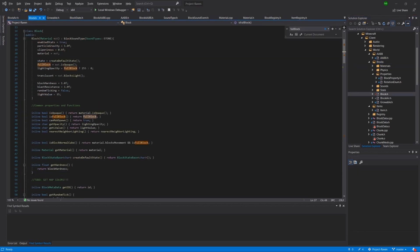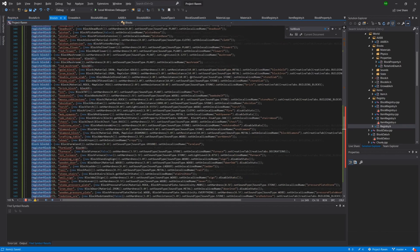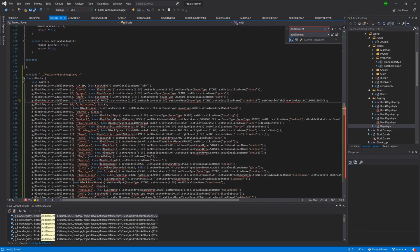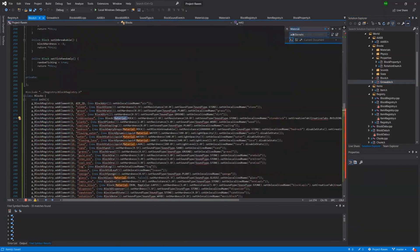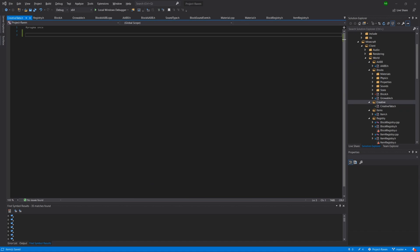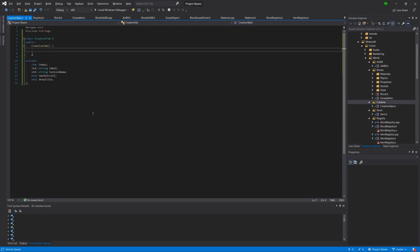This week we went ahead and added every single block and created a brand new block subsystem. This relies on the registry model of blocks, and every single block was basically implemented alongside relevant subsystems including sound, physics, materials, and things like that. We also added stub classes for items and item blocks. Items and item blocks still need to be added into the game. However, currently on the backend side of things, every single block has been implemented on paper, meaning we now have a basis for every single block in the game and it's registered into the registry.